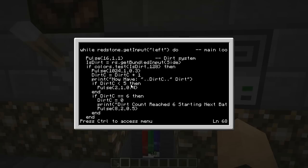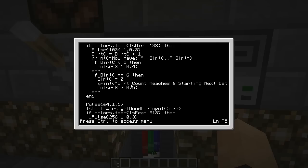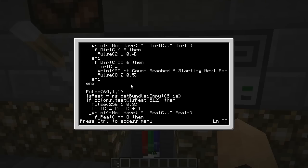When dirt equals six, then dirt equals zero, print 'dirt count reached', and it pulses two times. The pulse function works with the cable ID, the number of times you want to pulse, and how long between each pulse. It's really not that complicated to write. After it's done dealing with the dirt, we go on to counting the peat — so it'll count dirt, count peat, count dirt, count peat, in a constant loop.